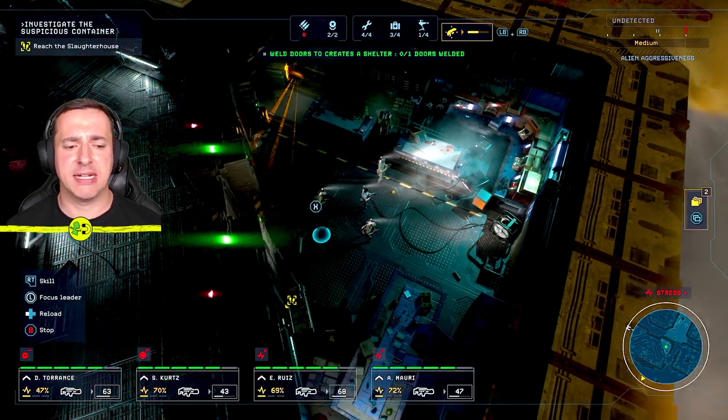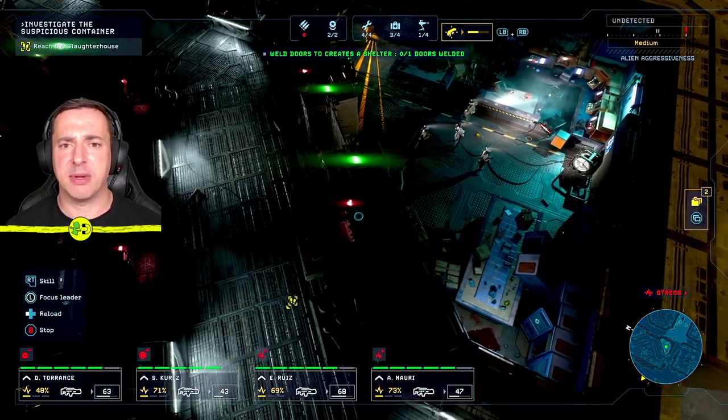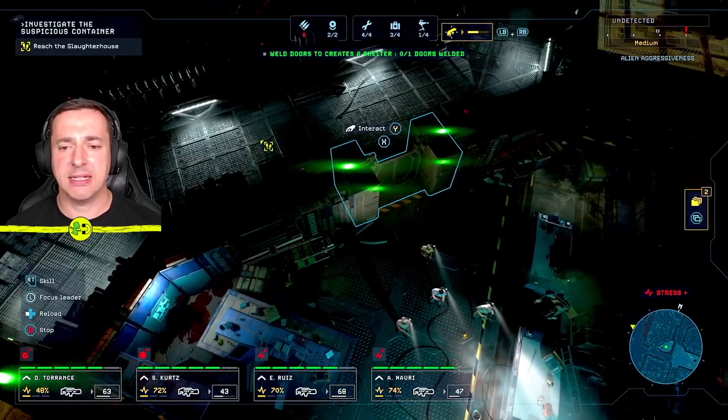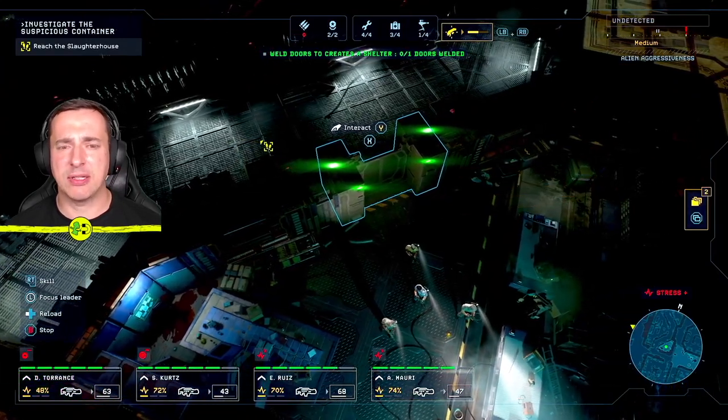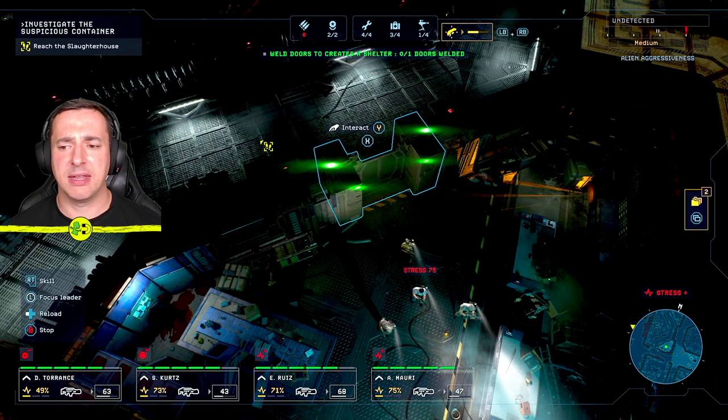There are three bars underneath that stress meter, and you can see they're all in the yellow bar — so the first bar is filled. They're stressed, but we'll see a slight knock to things. Command points may go down or you may have some things that are limited.